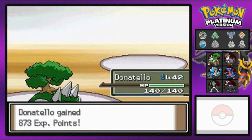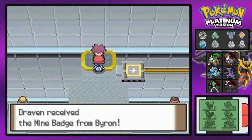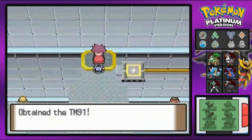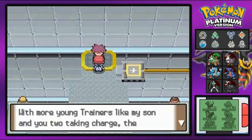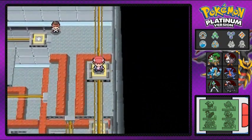That is how you do it! I earned myself another gym badge. We got ourselves the Mine Badge — it's mine now! This enables us to use Strength outside of battle. We got six badges — wait, it's our sixth badge. My bad! And we get TM-91 — a move that Byron didn't even use: Flash Cannon, a very powerful Steel type move. Features looking bright. He needs to go back to Iron Island.